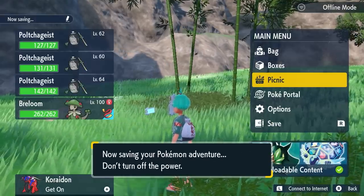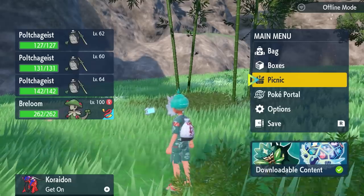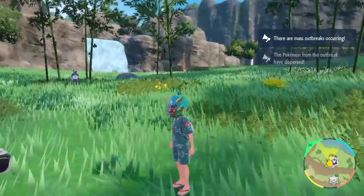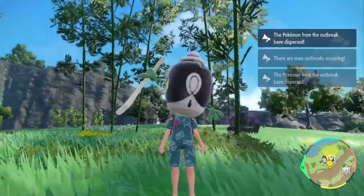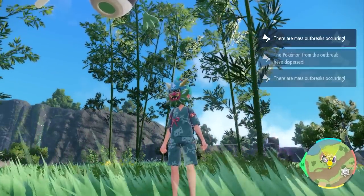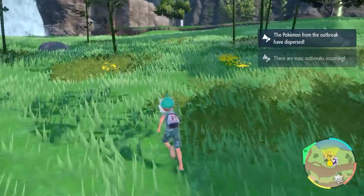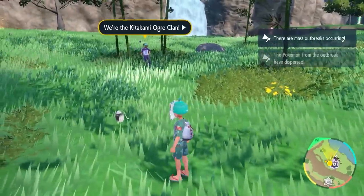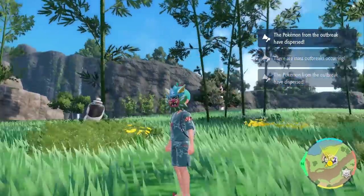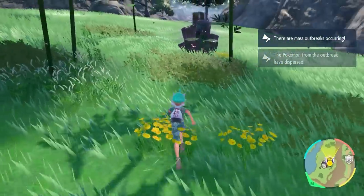Once you've got the Poltergeist mass outbreak appearing in your game, go to where the mass outbreak is and once you reach this area, the first thing to do is drop a save. Interestingly, in the two mass outbreaks I've had for Poltergeist so far, over about 95% of all the Poltergeist in the mass outbreak actually turn out to be the artisan form.